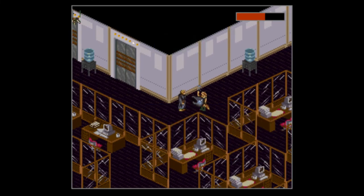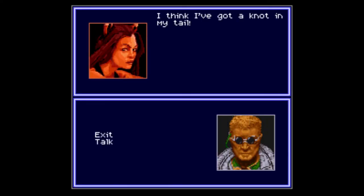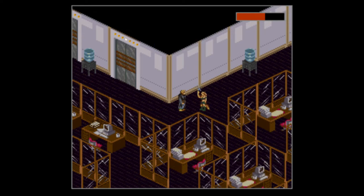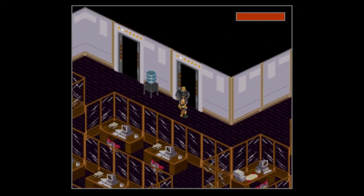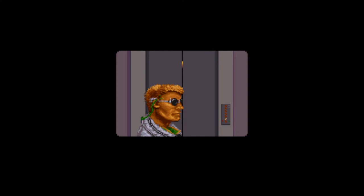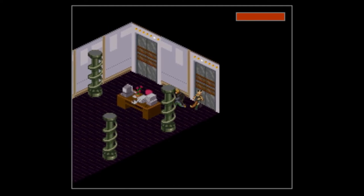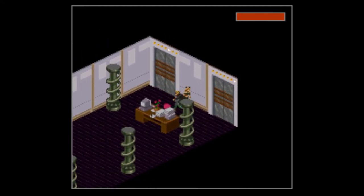Let me go ahead and heal Kitsune and myself just in case she took any extra damage. She's got the extra MP and everything. And this is how we get back down to the bottom floor by the way — I just have to wait for the doors to open again.